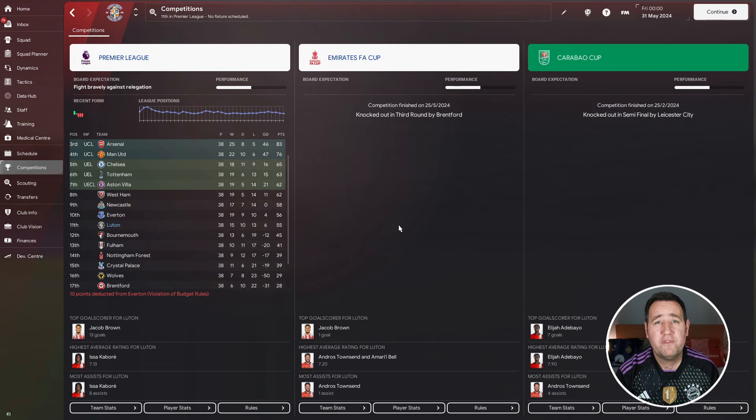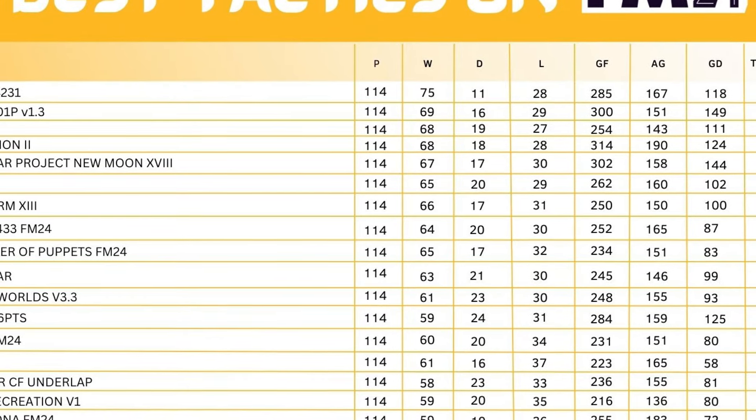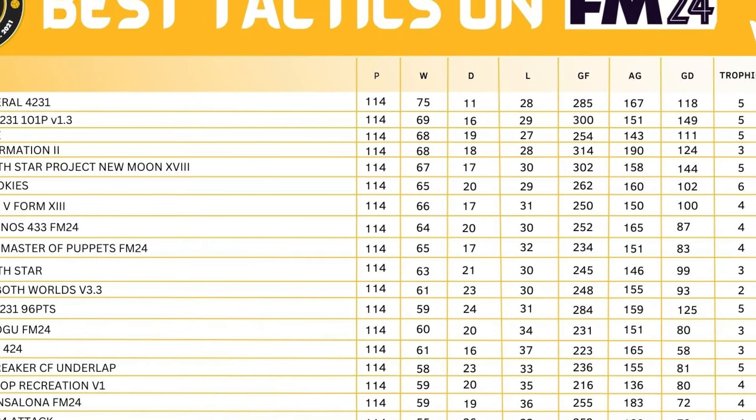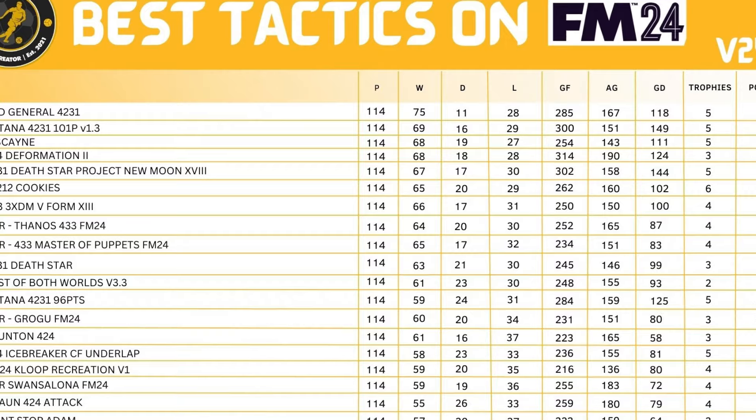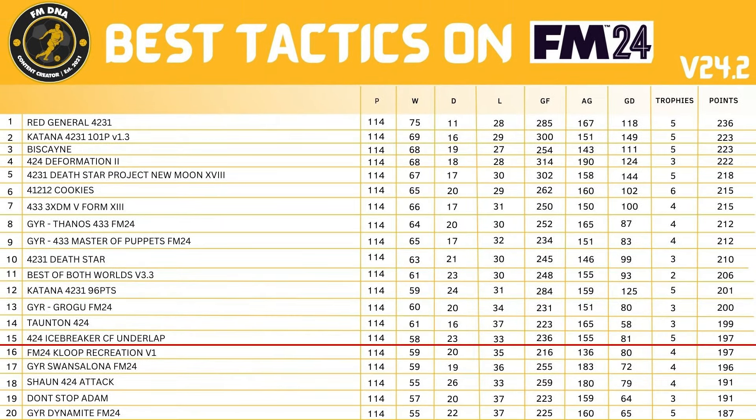Adding up the points for the fun tactic testing league table — the 4-2-4 Icebreaker CF Underlap comes in at number 15 on the leaderboard. Won 158, drew 23, lost 33, goals for 236, goals against 155, goal difference 81, won 5 trophies, and a points tally of 197.